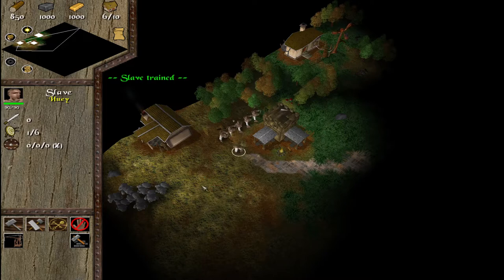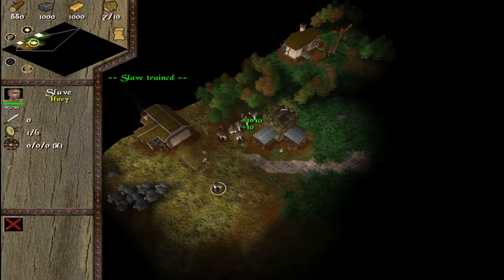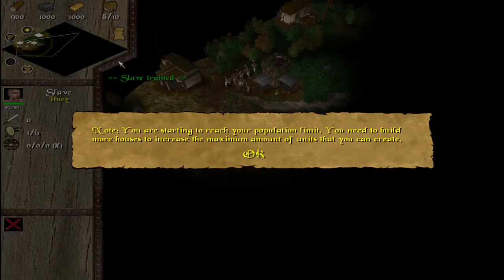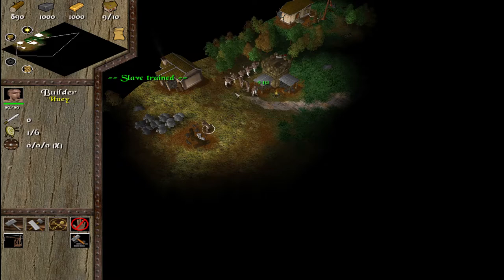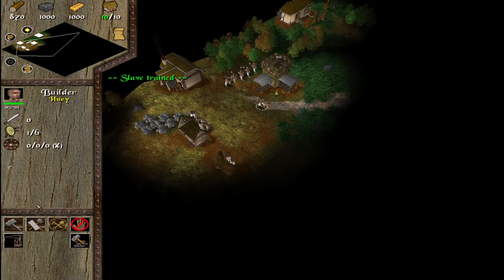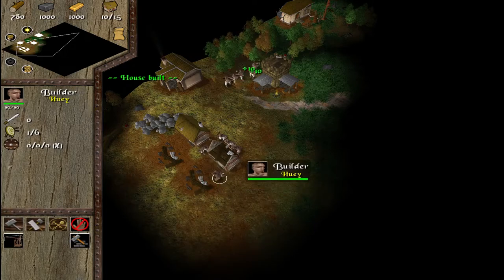This bloke over here — a house costs 60 wood, so we have plenty. I'm assuming the enemy is around there. The game notes we are starting to reach our population cap — yes, that's why I'm building houses. I'm assuming the enemy is around here, so we'll build some houses around here. We'll build four houses, so we'll get 20 extra troops.